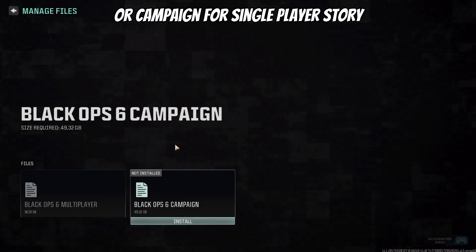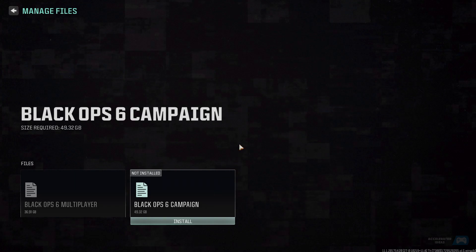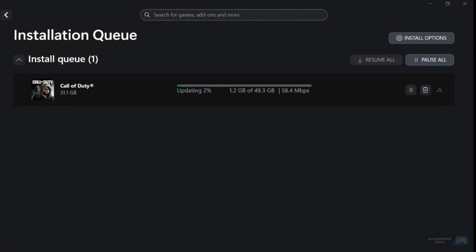Download sizes are as follows: campaign is about 50 gigabytes, multiplayer is about 36 gigabytes. Both of these will take a while to download, so it's certainly worth preloading.